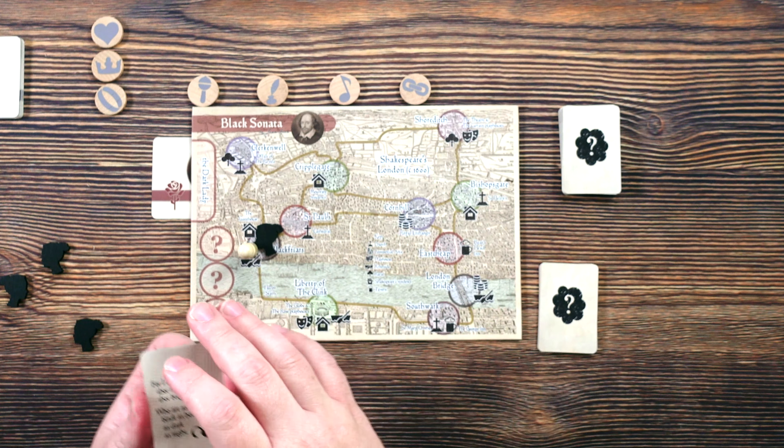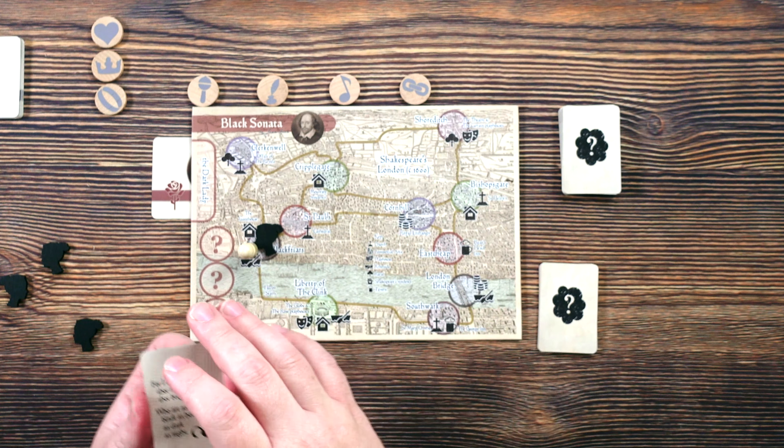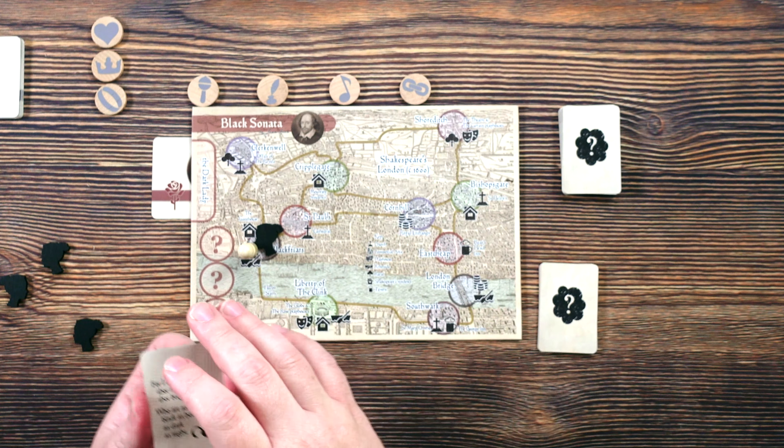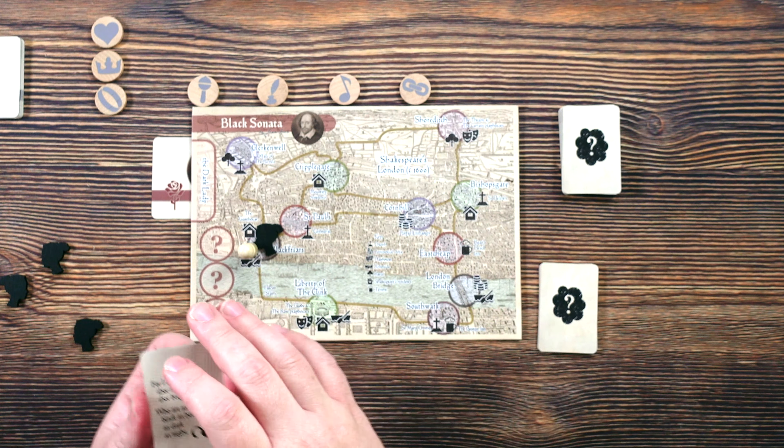We found her — that fog card stays there and we get a clue. Blackfriars goes back to us because we might need to guess there again, and we get the top card of the clue deck. We have the purple suit — we look for the Rose again, and this card has one symbol in common with our dark lady: the quill, the rattle, or the ring. We've added even more possibilities but we need to find three.